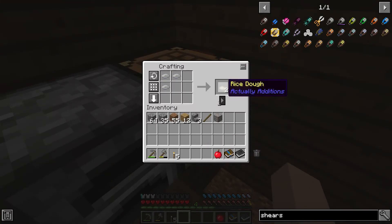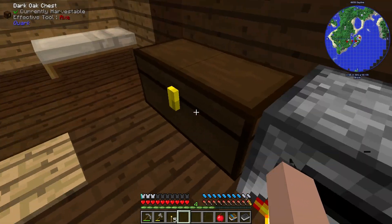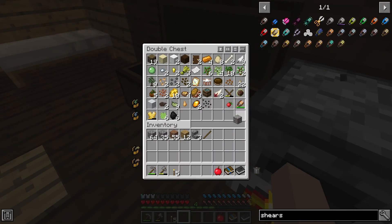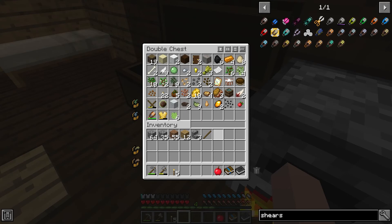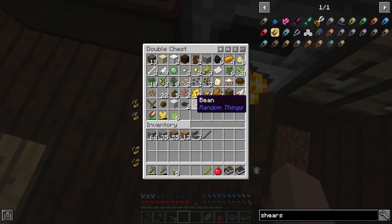I think I can make rice dough and then bread, and now I have a somewhat sustainable source of energy. I made shears out of copper, and I went and found some iron. I thought I was going to have to get iron to make shears, and then I forgot - I'm playing a modded game, I don't actually have to do that.